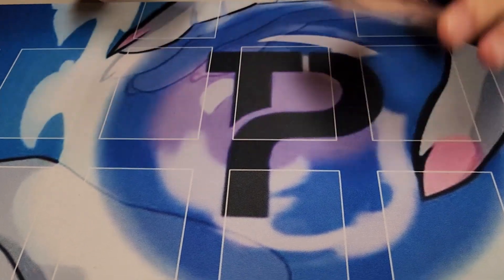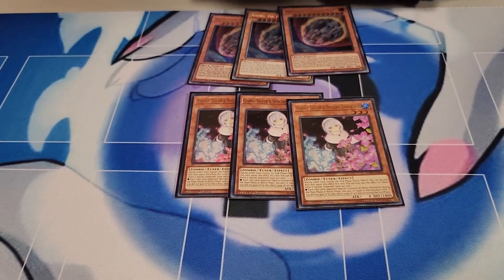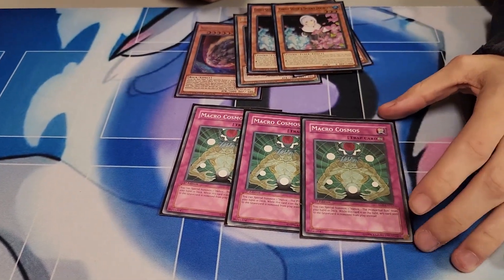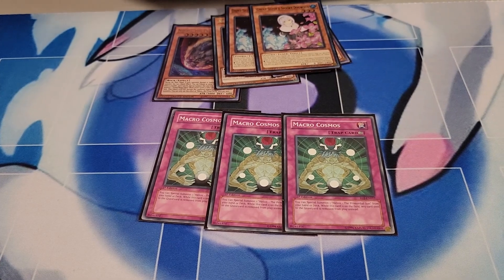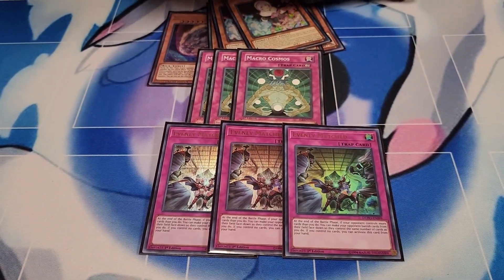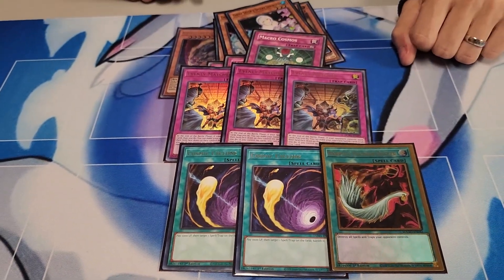For the side deck, just generic good stuff. Nibiru for combo decks. Ghost Sisters for Game 3 shenanigans — everybody's got to have some sort of Game 3 win con. I'm siding three Macro Cosmos — I usually take out Shifters for these. When I know I'm going to go first, Macro plus Dimensional Fissure is just so powerful. Evenly Matched for its banish gimmick. And since I hate back row, we've always got to have two Cosmic Cyclone and Feather Duster to round out the side deck.